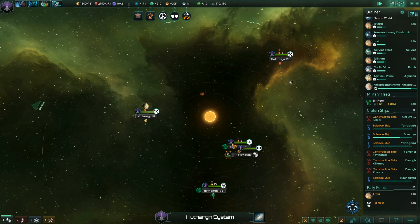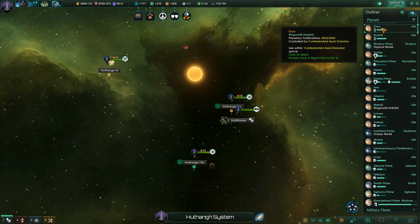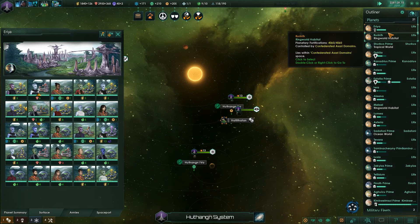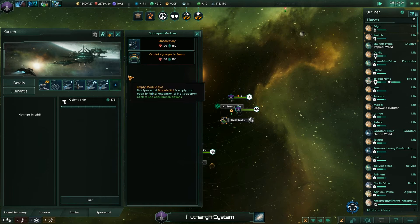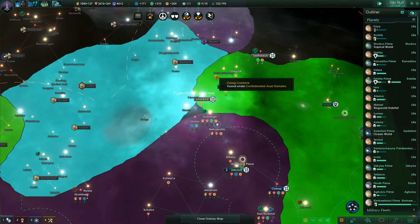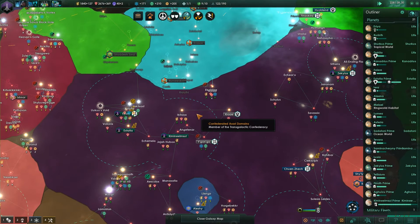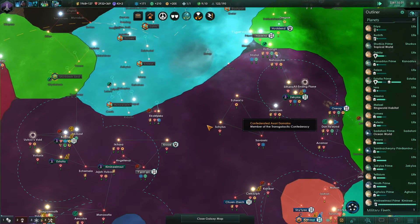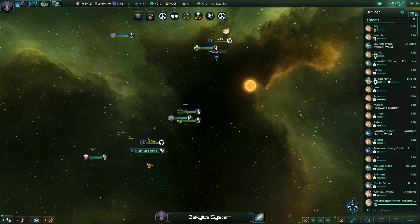Construction complete — we got 2 colonizable worlds here: continental and arid. We're going to want a colony ship. We're going to colonize over here, put some pressure. It does mean we're going to have to start creating a sector somewhere, which is fine.